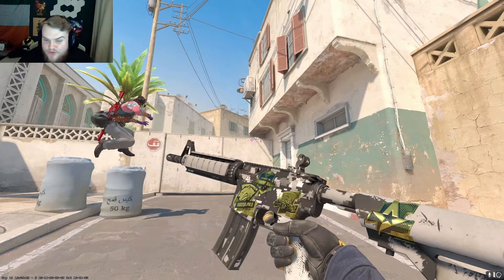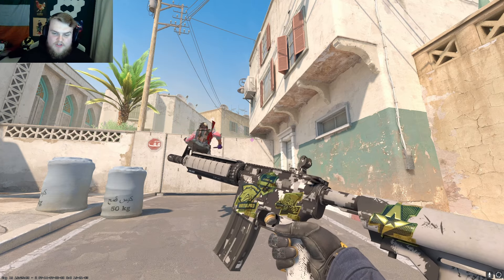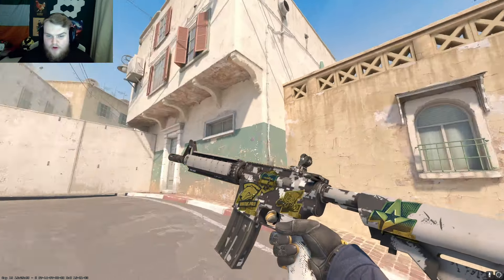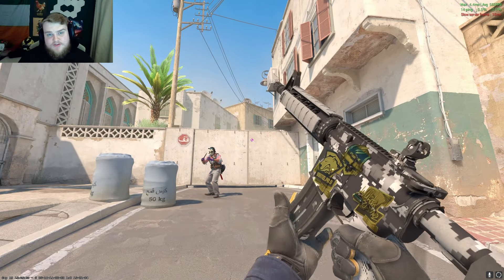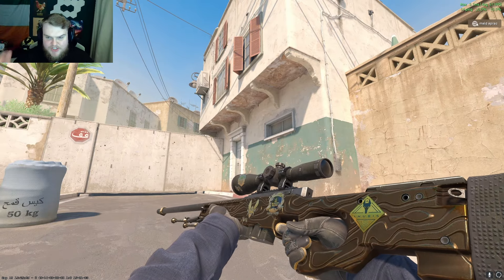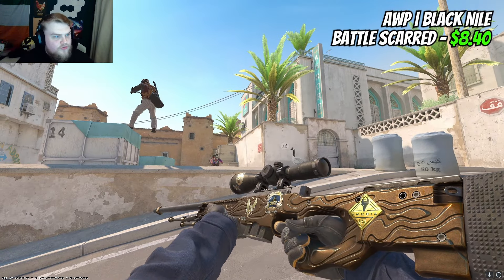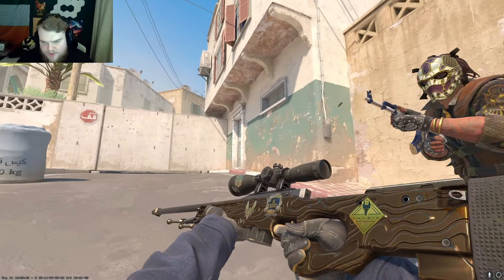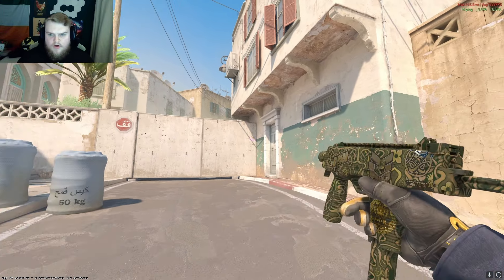Another one that's cheaper to buy as a normal version but where the souvenir gets you cool stickers is the Urban DD pad M4 — minimal wear is around thirteen dollars thirty. If you want souvenir and want to hunt for some cool old gold stickers, you can do exactly that. The AWP I referenced was the Black and Nile — in battle-scarred the souvenir version is about eight dollars forty, and it's much less in the normal version.